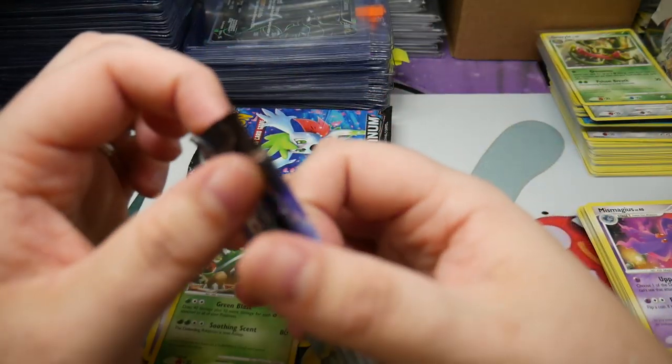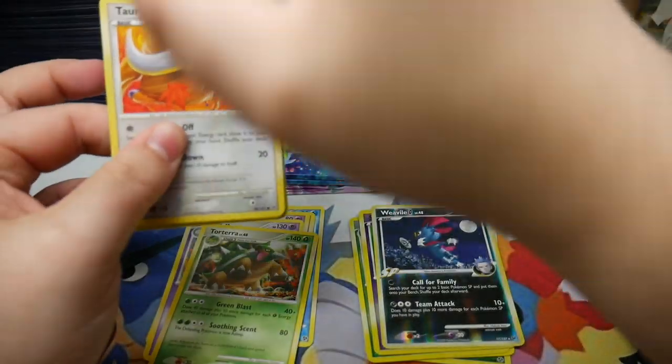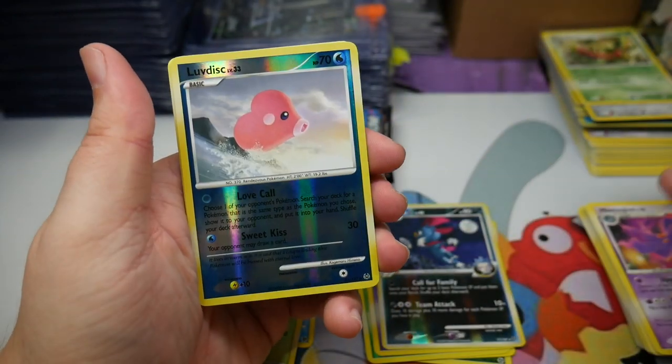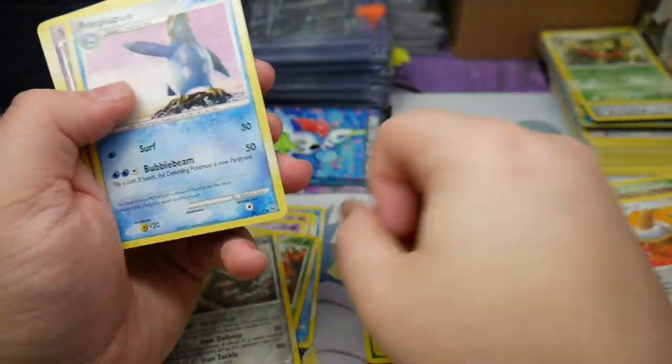Come on Shaman — Platinum, one of my favorite sets — give me something good. Okay, Toros, Combi, Squirtle, Nosepass, Riolu — we have a Love Disc reverse and a Bastiodon regular rare.